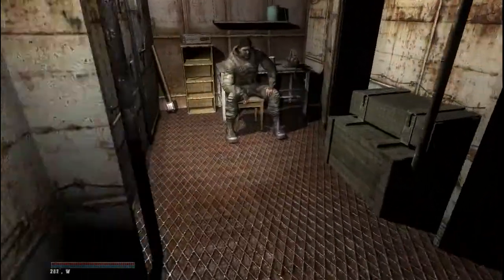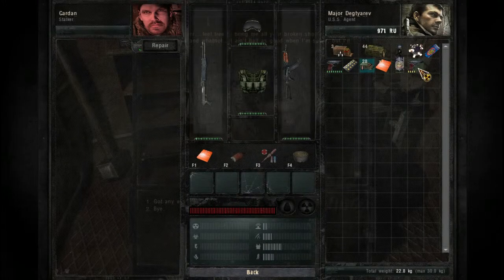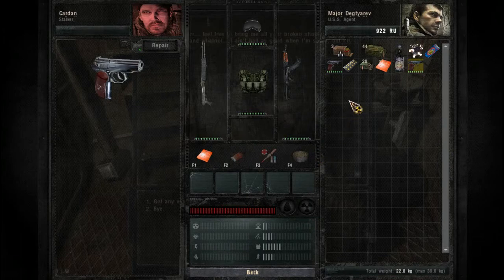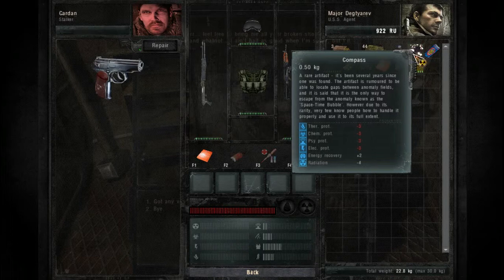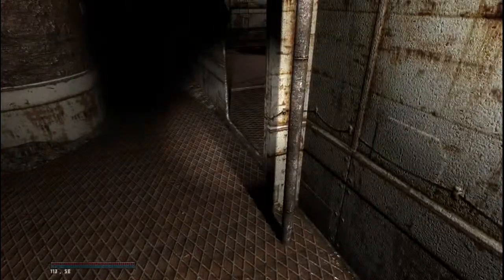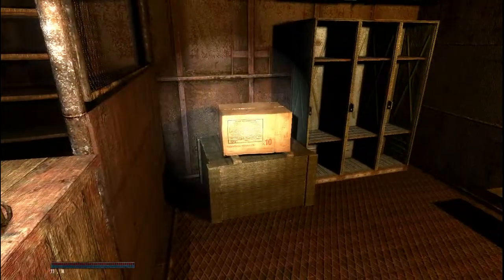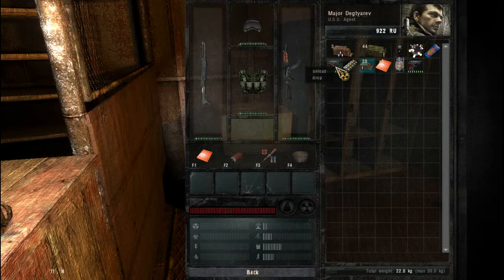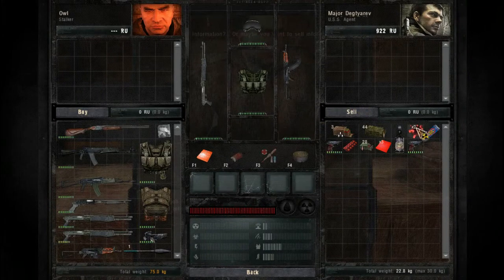That's how you make more rubles — by selling and repairing, rinse and repeat. It's always a good idea to unload the guns before you sell them so that you can keep more ammunition for yourself.